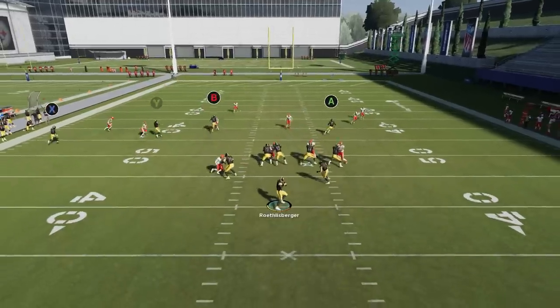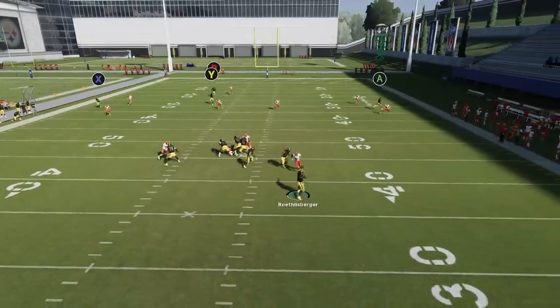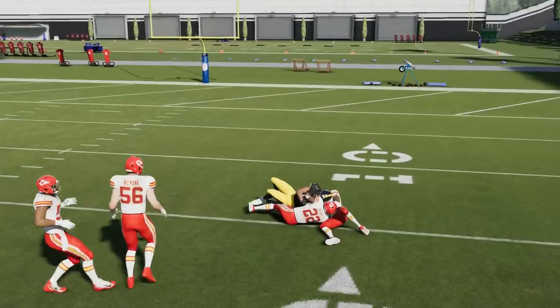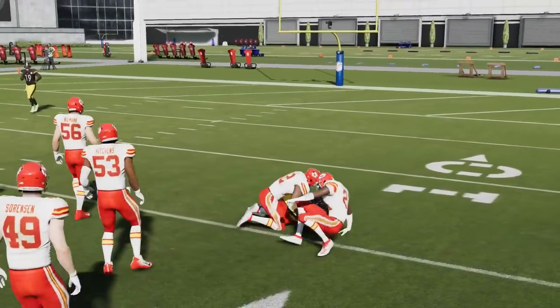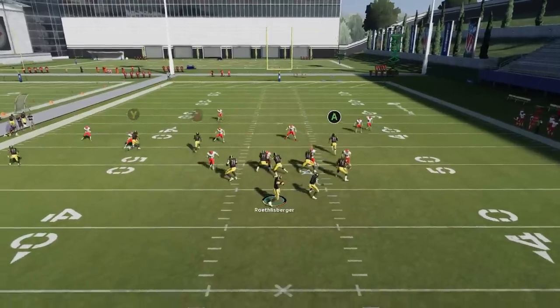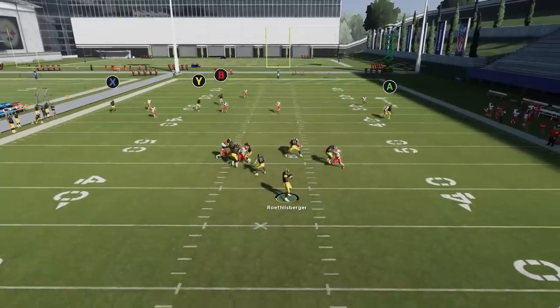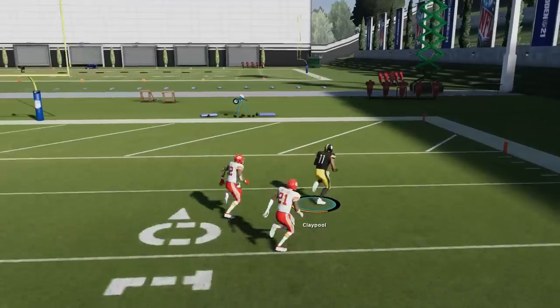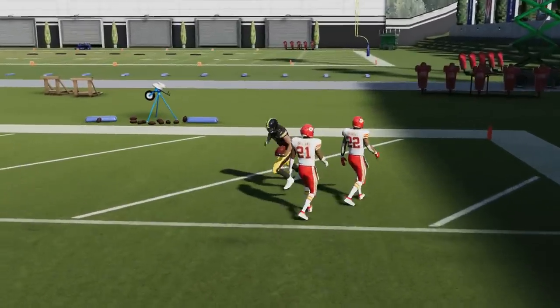Waiting for the Y route to cross the field is obviously the hardest part, but you can see the spacing there. I had to throw a little bit early. Streaking the B route is the most important part, blocking the running back gives you a little bit of time — those are the most important things. And you can see this play right here is a really easy one-play touchdown — we get right past that Cover 3 defense, real easy.